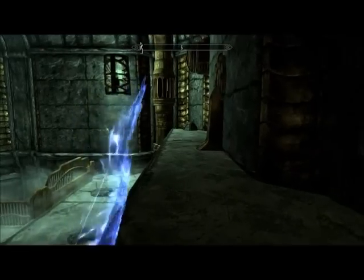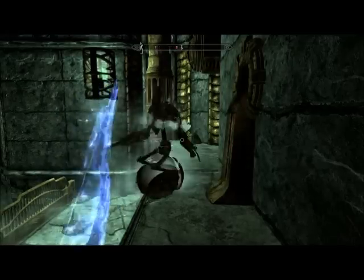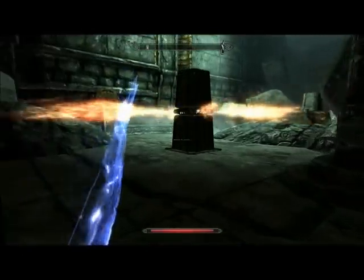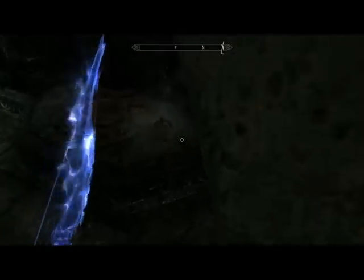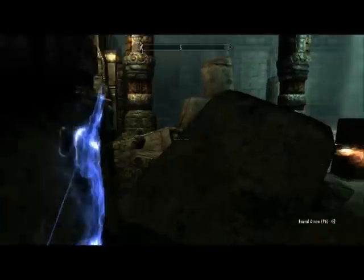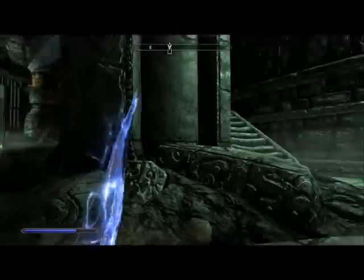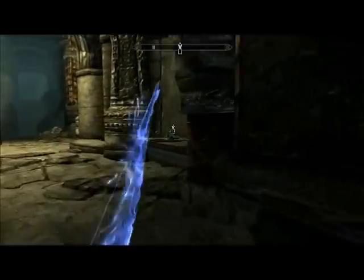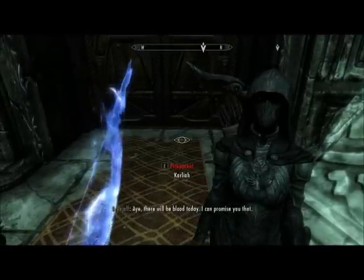It is highly recommended that you sneak through this area, as if you are detected it will spawn additional enemies. To pass through this next area without getting lit on fire, you will want to move outside of the range of these flame jets. Note that if you are not sneaking, additional enemies will spawn. Up along this wall is a chest that is easily missed, a few potions, as well as the way to your objective, where you will meet up with Karlaia and Brynjolf.